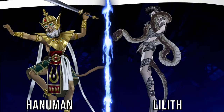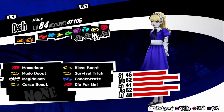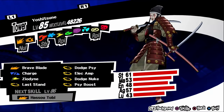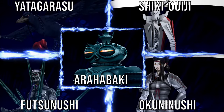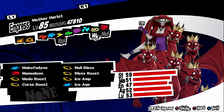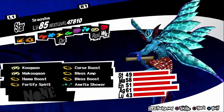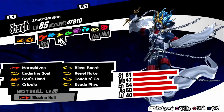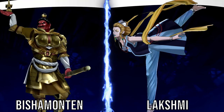Alice: be sure to have a maxed Death confidant, then fuse a Belial and a Nebiros. Yoshitsune: fuse a Futsunushi, a Yatagarasu, an Okuninushi, an Arahabaki, and a Shiki Ouji. Mother Harlot: be sure to have a maxed Empress confidant, then fuse a Raphael and an Asura. Sraosha: fuse a Gabriel, a Melchizedek, a Lilith, a Mithras, and a Mitra. Zaou-Gongen: be sure to have a maxed Strength confidant, then fuse a Mot and a Black Frost. Uriel: fuse a Lakshmi and a Bishamonten. Attis: be sure to have a maxed Hangman confidant, then fuse a King Frost and a Cert.